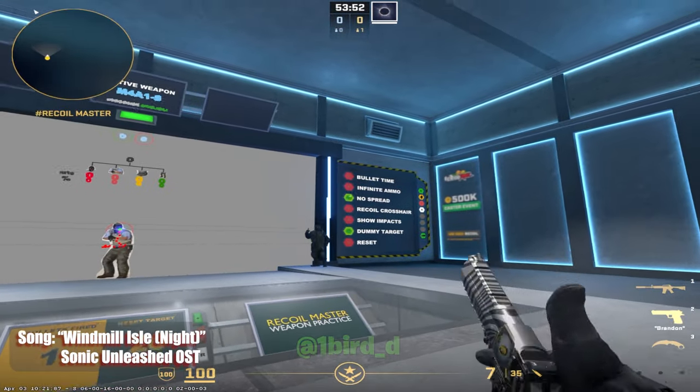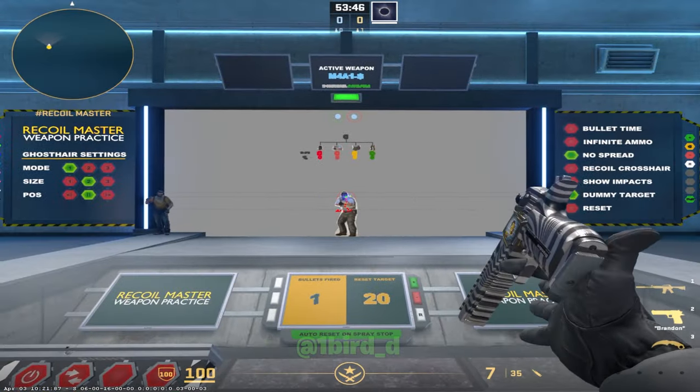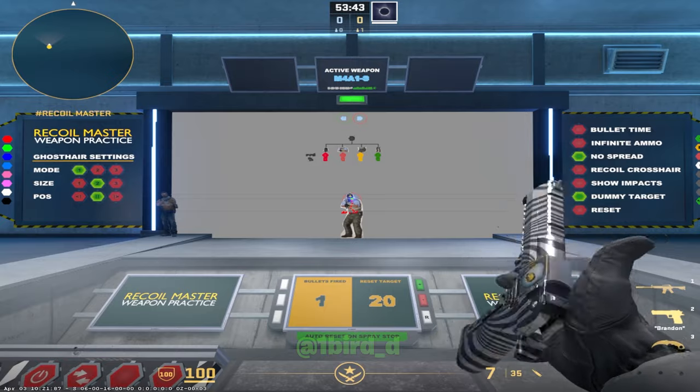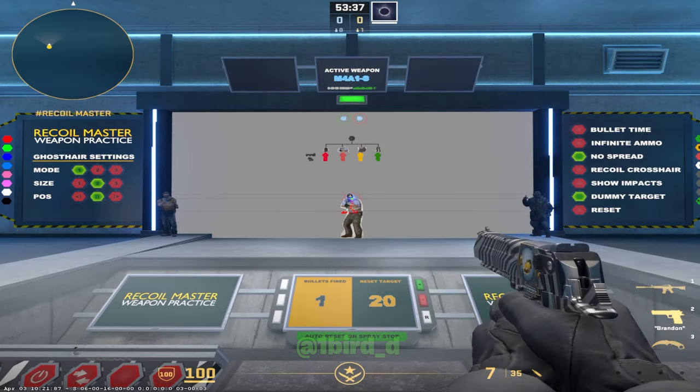One thing I'll say is you definitely want no spread enabled. It'll be enabled by default — do not turn it off. The reason is you want to train the raw spray without randomness. If you're doing the spray perfectly with your mouse but the game decides to add a random number and shoot one bullet off to the side, you're going to get inaccurate results and bad data, even if you did it perfectly. You want to minimize randomness and leave it only up to your mouse movement. Otherwise you'll think maybe you were doing something wrong when a bullet missed, or doing something right when all bullets hit — even though that might not be true. So definitely keep no spread on.